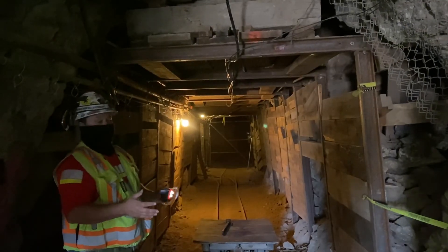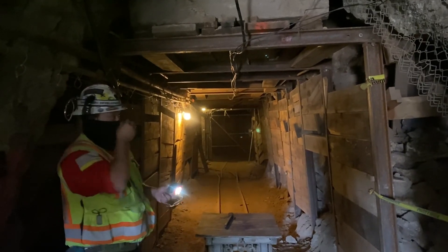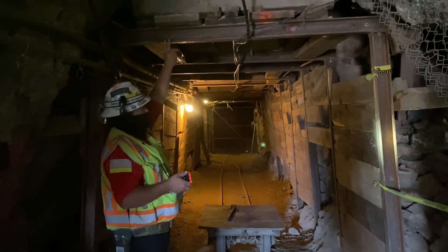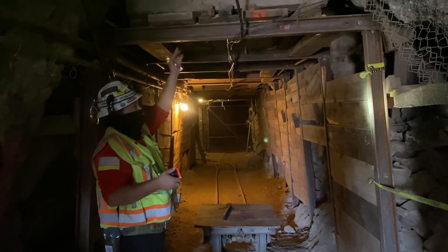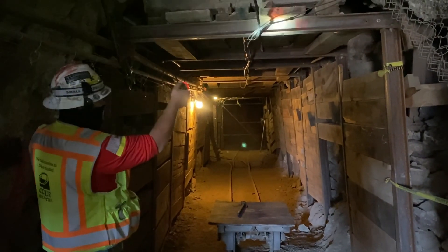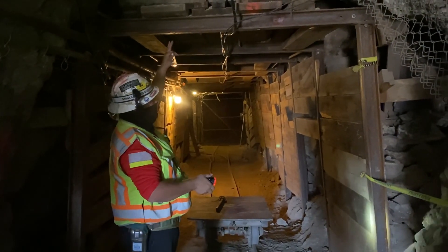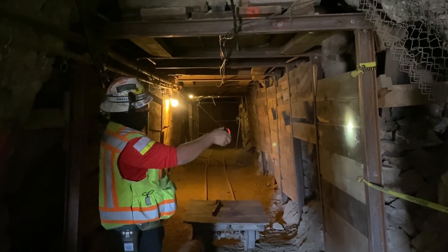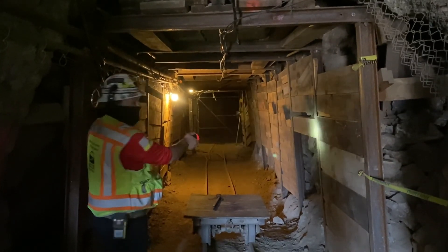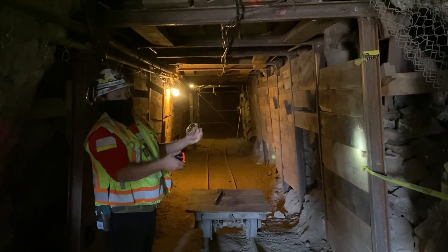Underground there are different ways to support the rock — some more expensive, some less, some older methods compared to newer. Right here what I'm standing in front of is another way to support the ground. If you look all the way around, there's what we call steel sets — basically just metal I-beams that you create an arch with — and then on the top and sides they have wood. This whole run is doing the same thing the rock bolts do, just a different way of doing it.